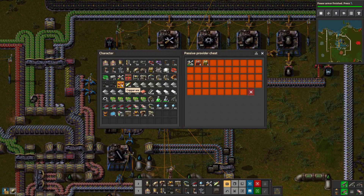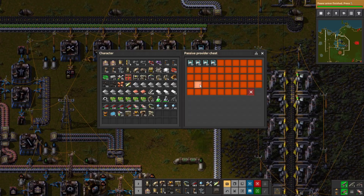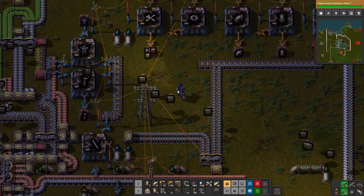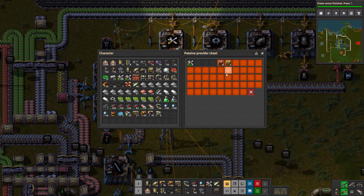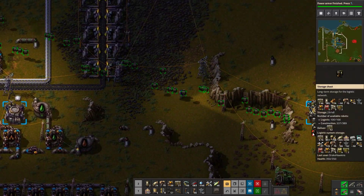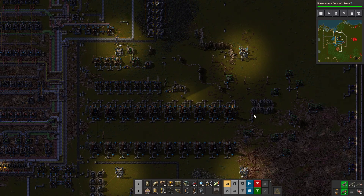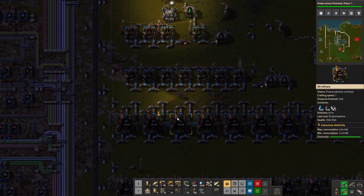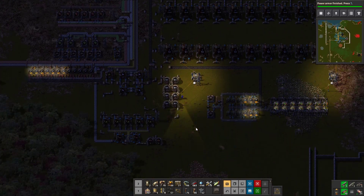We'd like to do some logistics movement - we had some logistics bots doing stuff but that's not really our thing yet. These are available on the network so they don't need to be taken. Power poles are all there, repair packs are all there. Let me upload a lot more of these into the system. Our oil supply is full - heavy oil, light oil, and petroleum gas. The petroleum gas is full, which is kind of what we want.